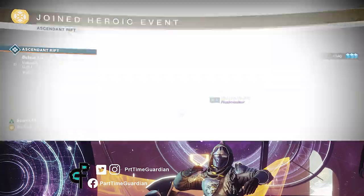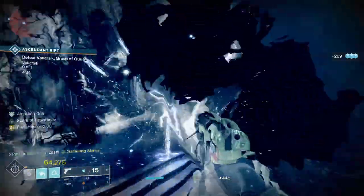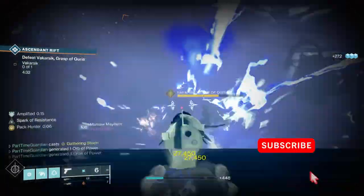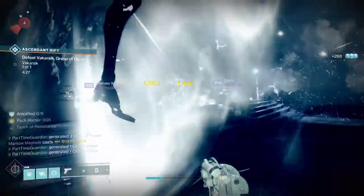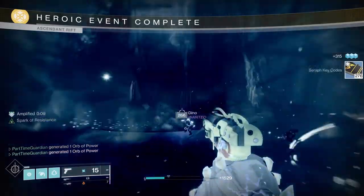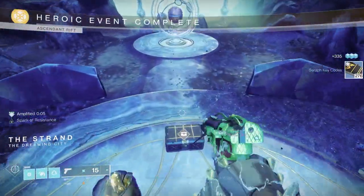Heroic public events within Destiny 2 have always been the fastest way to get XP in the game. With recent changes in Destiny 2, they're also the fastest way to get Glimmer if you're short on Glimmer. If you're a new player and maybe you're not clear on how to get these heroic, in this video I will quickly go over the various public events that are within the game and how to make them heroic.